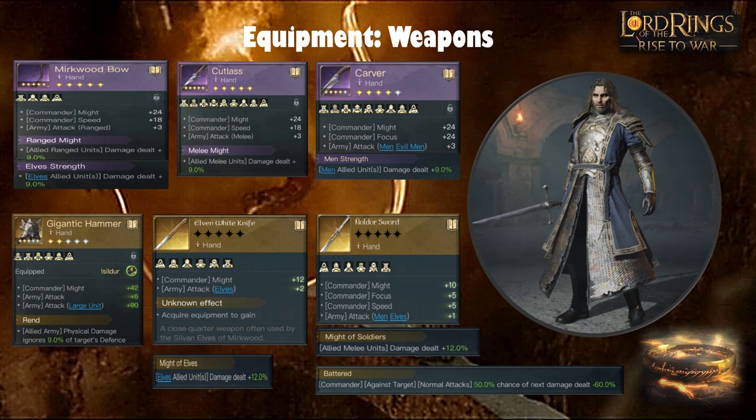Moving on to equipment. For weapons, the Murkwood Bow is the best purple item for him — his range build is his best build in my opinion. It gives decent Might, some Speed, and plus three attack to ranged units, with sub-skills like allied ranged units damage out plus 9% or elves allied units damage out plus 9%. The Cutlass with melee Might is versatile across many commanders, giving good Might, Speed, and plus three for Men at melee for a melee build with Dúnedain.